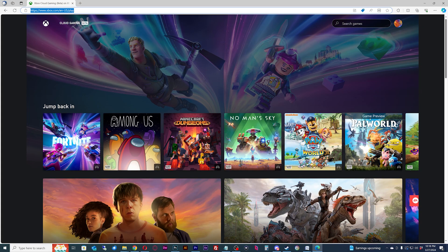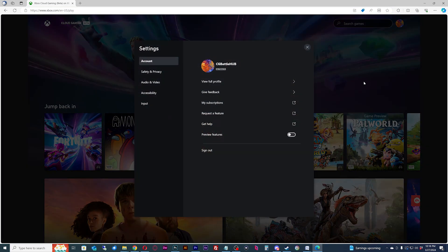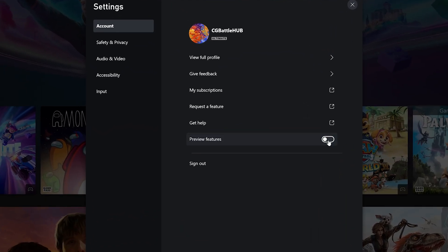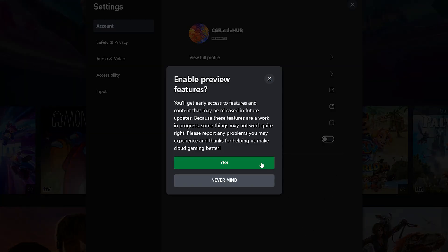There is one more step for the browser side though. On the cloud gaming dashboard at xbox.com/play, click on your profile, go to settings, and activate preview features. After this, I highly recommend you log out and log back in to see the changes.